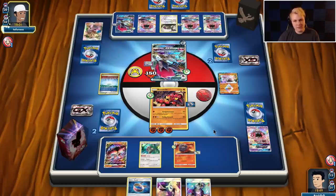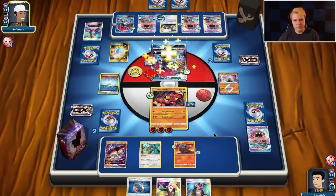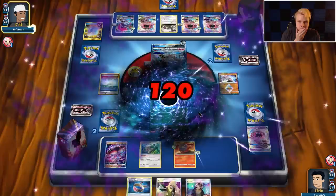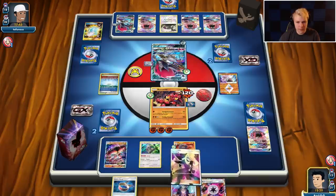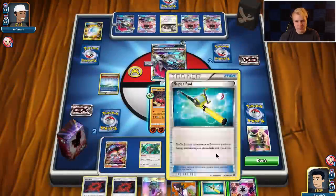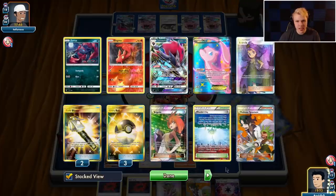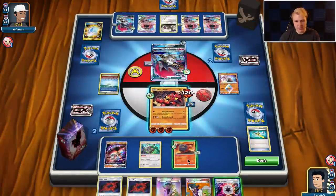Alright, there's the Mallow setup — let's see the trade. Max Potion, DCE — no Reverse Valley. That works for me. I think I'll go with a Cynthia here and try to find some basic energy for this Buzzwole. Not gonna find any basic energy — Super Rod, we're gonna get Lele and two basic energy. I really do not want to attach the Beast Energy. He's been through a lot of Enhanced Hammers and Puzzles. I think we're just gonna hit it with the Swing Around, Smooth Over something on top of the deck.